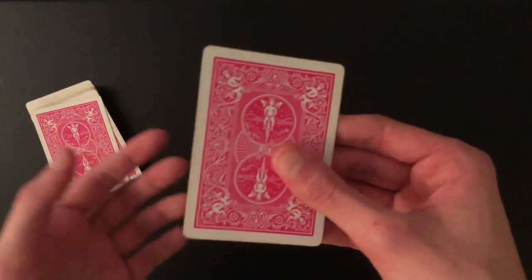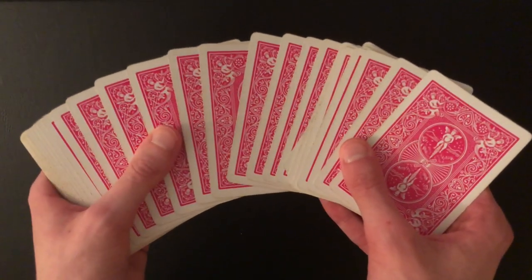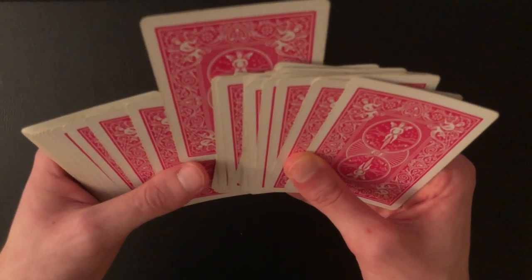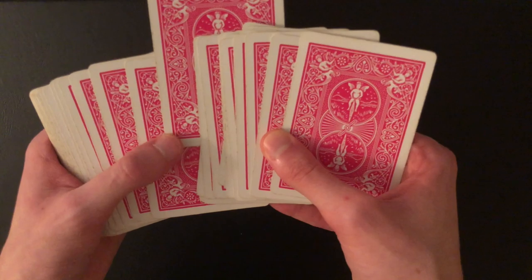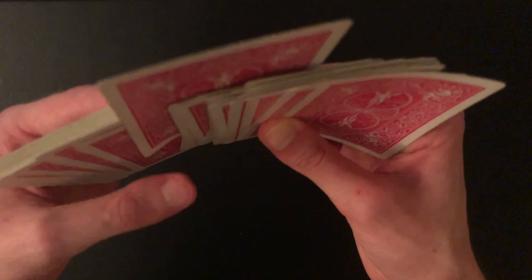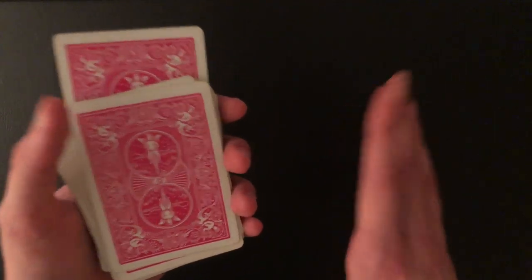How I put the crimp in is during the selection process. You have the spectator select any card — they can't take it out, but you out-jog the card they touched and lift up your hands to show the spectator. You're now in the perfect position because your thumb is naturally right here on the bottom left corner. All you have to do is just sneak in under there and ever so slightly lift up, just a little bit, as you're showing the spectator the card. That's literally all you have to do — that's enough of a crimp to find the card.